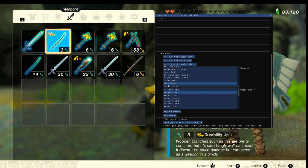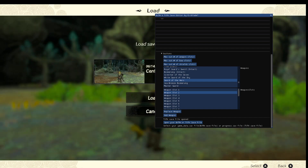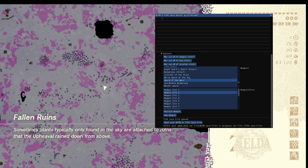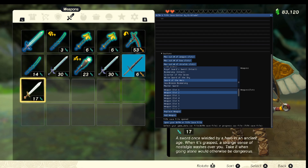Now let's go ahead and add a weapon rather than replace one. If you want to add a weapon to your inventory, let's add the Sword of the Hero. All I have to do is click on the weapon I want to add and press Add a Weapon — it should be added to your inventory. You just have to reload your save. Oh, look at that — it works.